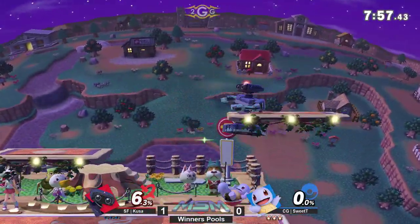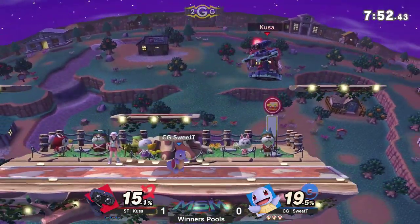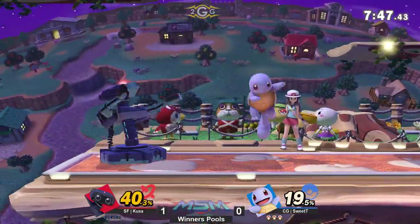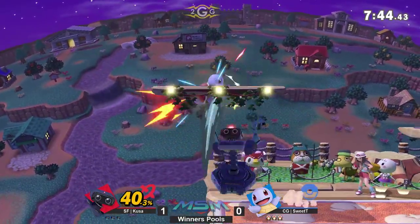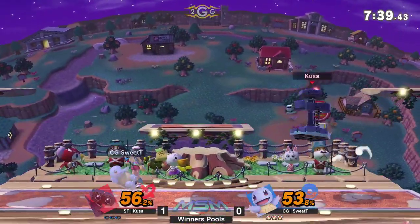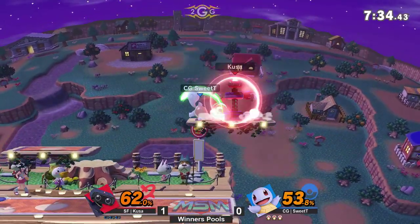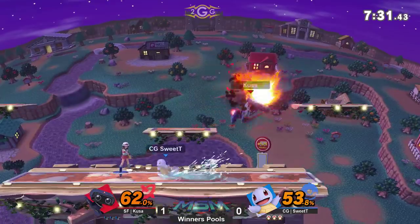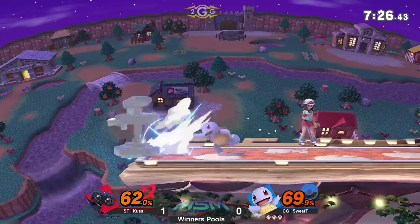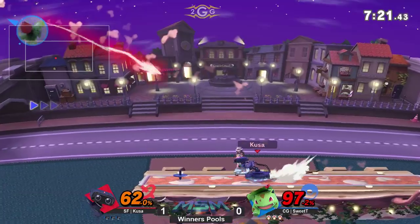Starting off game number two with the footstool leading into the nair, going for the grab. Remember, Squirtle wants to go for those grab setups going into combos, so you can start baiting him out with these arrows and use some drag-down mix-ups. Sweet Tea is able to make his way back onto stage with the withdrawal just for now. Up airs — he's got the gyro one hand, but the back air finds its mark. Kusa trying to switch him off, but Sweet Tea dodges the grab.